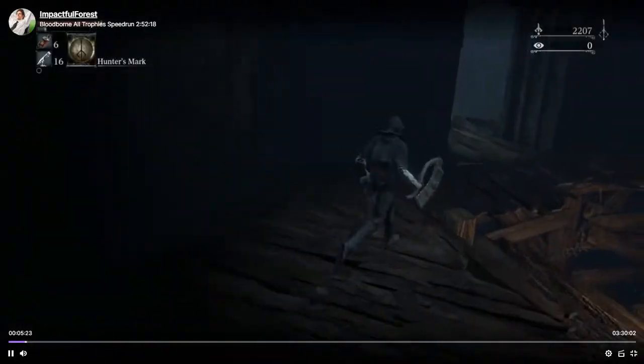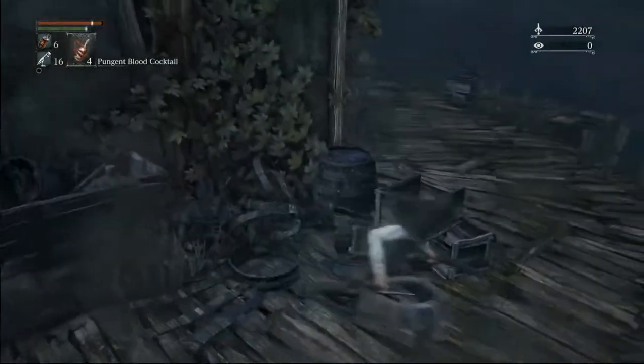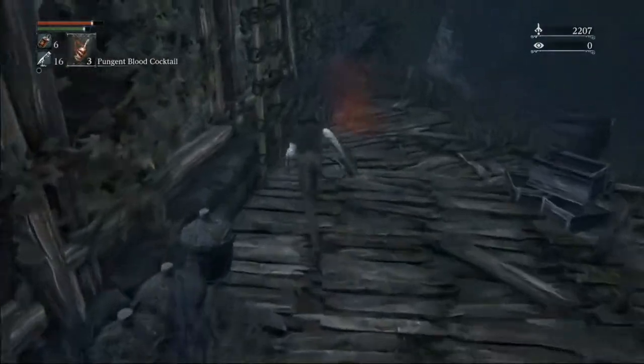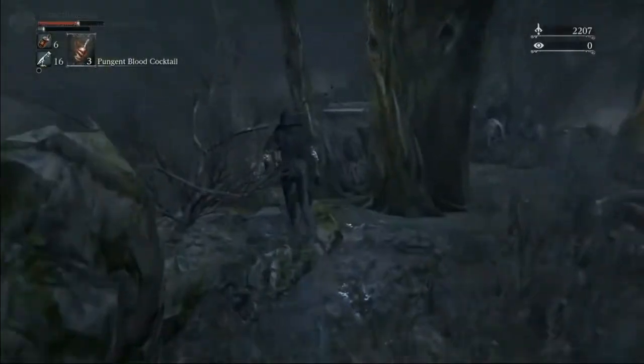At this point I haven't picked up any twin shards. We're going to grab all seven from the woods instead of doing the slope quit out. This is where we'll use the cocktail, that way we can go pick up the cannon. So we have seven twin shards that we'll pick up in the woods.